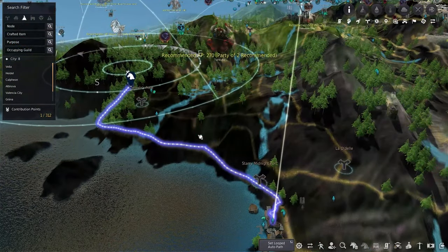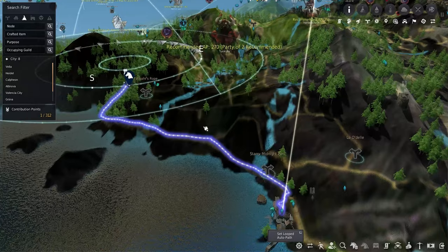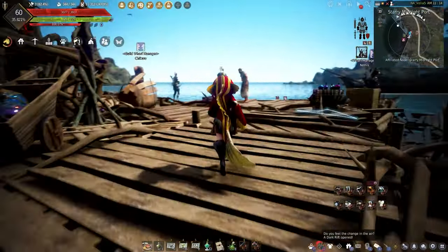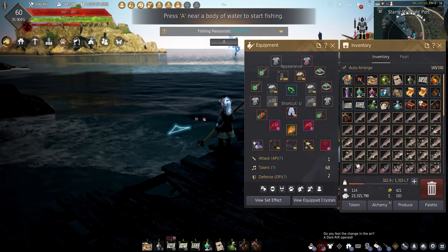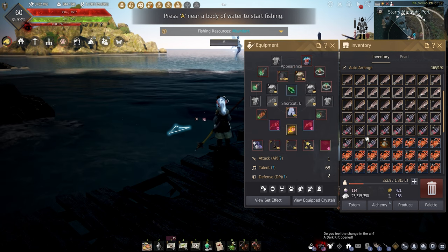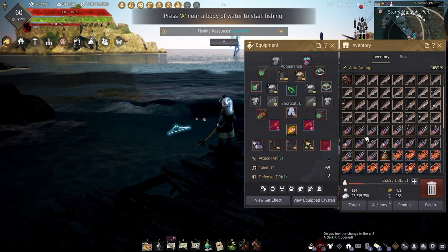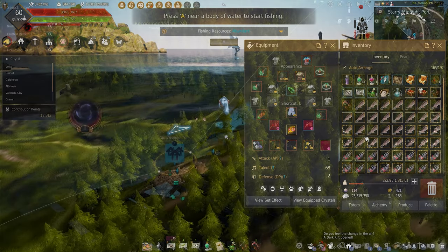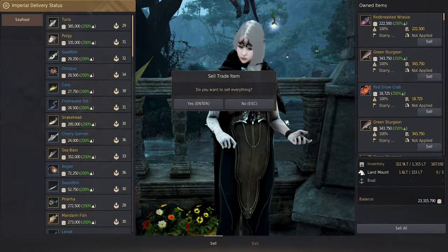With the new introduction of the zone Odolita, there is a good spot to AFK fish at the Starry Midnight Port. There's a new prize fish here that can net you 10 million silver. The downside is there is a lower distance value to Valencia, but 150% to Port Ratt if sailing is your thing. To trade your fishing haul, you would need to head to Old Wisdom Tree or the Imperial Fish Trader in Odraxia City.